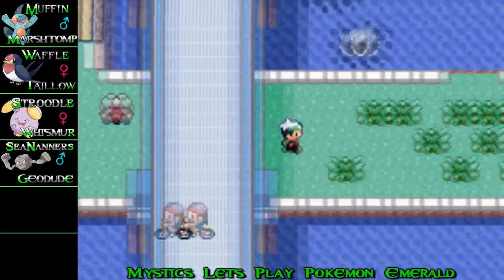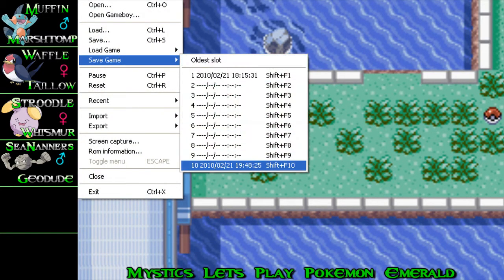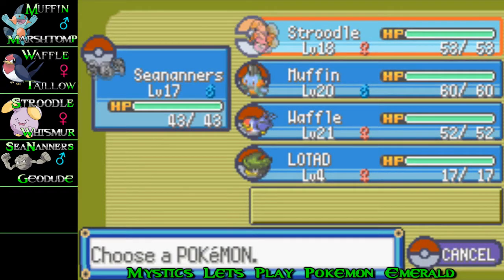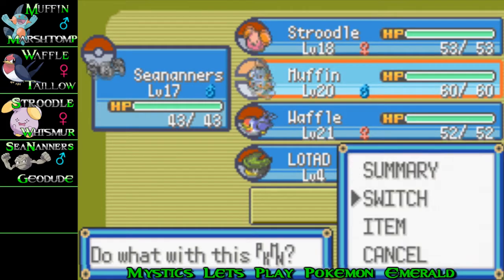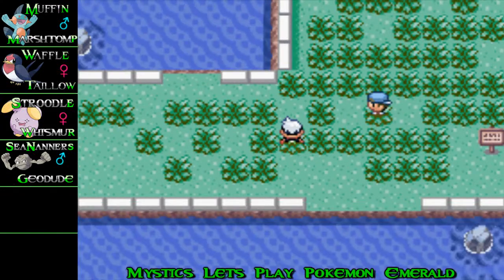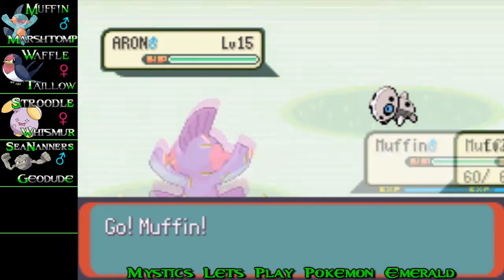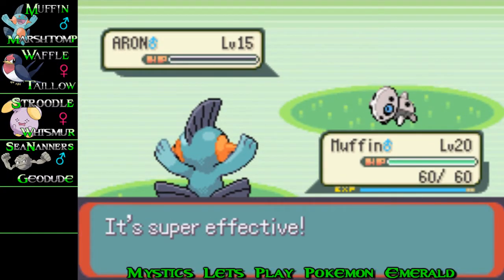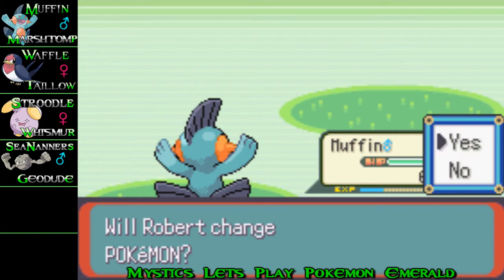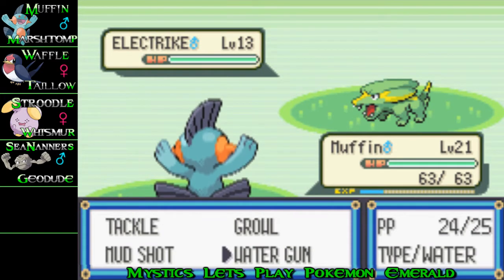We're going to go this way and save over here because we'll be fighting Mei. Make sure you've got your team set ready for fighting her Pokemon — keep Waffle ready because of the Tropius, or the evolved form of that, which I think she does have now. They have an Aron which just gets destroyed by Muffin, and Muffin throws up a level — how awesome is that. Then she brings out an Electric type which I stay in for because it can't really hurt me.